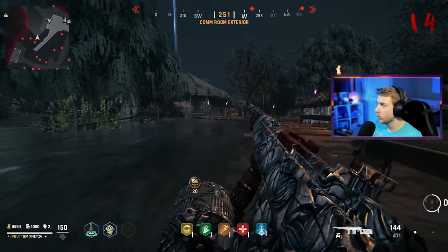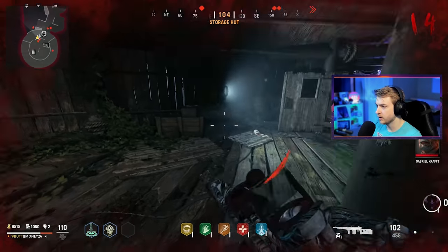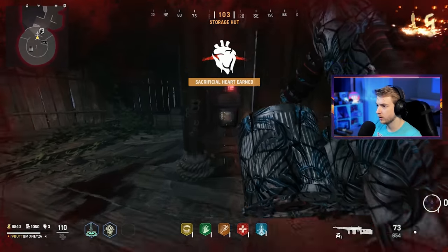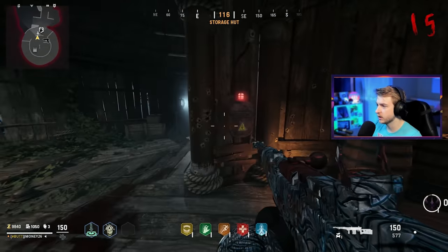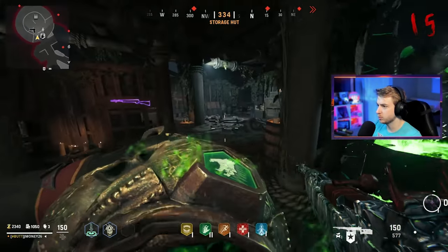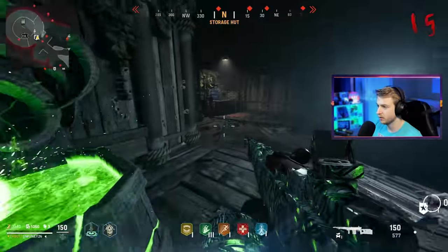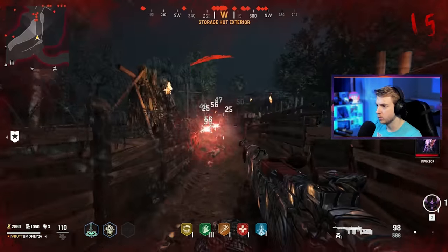Now we need to head to the storage hut and use a trap that will break so we can put a fuse in. Let's activate it — oh, it just broke. Let's put our fuse in and repair the trap. I think now we just need to get a couple kills with it. We'll buy a few speed colas or whatever it's called in this. Demonic frenzy — I was close. Did I have to wait for this to recharge? Yeah.